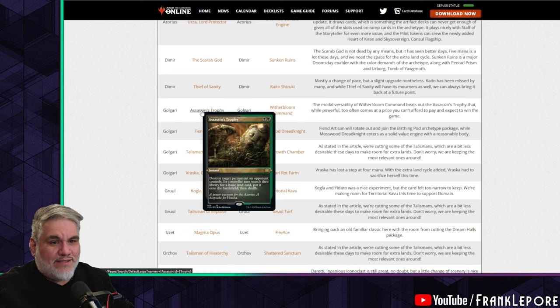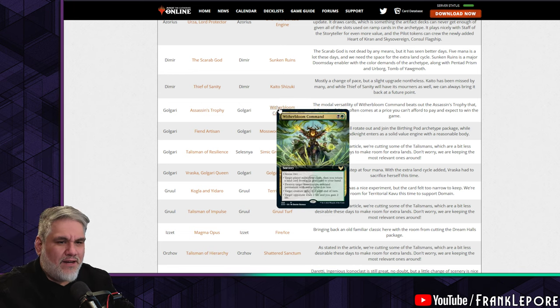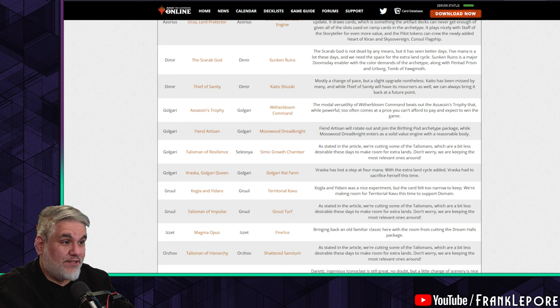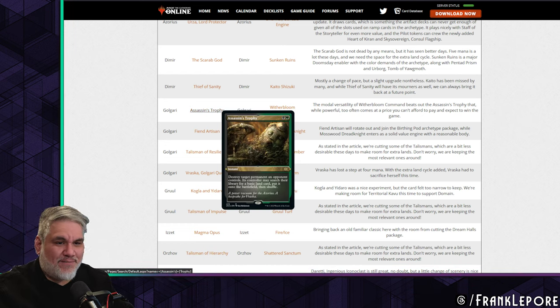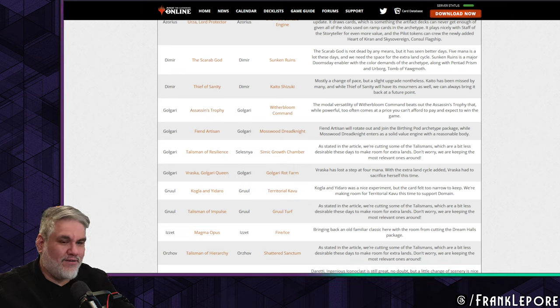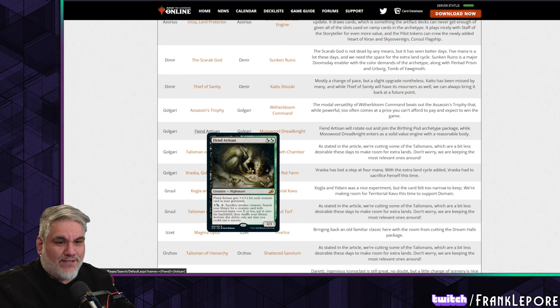Assassin's Trophy out for Witherbloom Command — fine, I don't have sentimental attachment to either. The modal versatility of Witherbloom Command beats out Assassin's Trophy, which while powerful too often comes at a price you can't afford to pay and expect to win. That said, Path to Exile does the same thing and we're keeping that. Assassin's Trophy can kill any permanent — if you're able to kill a Sneak Attack or Opposition, I'll pay the price of giving them a land.